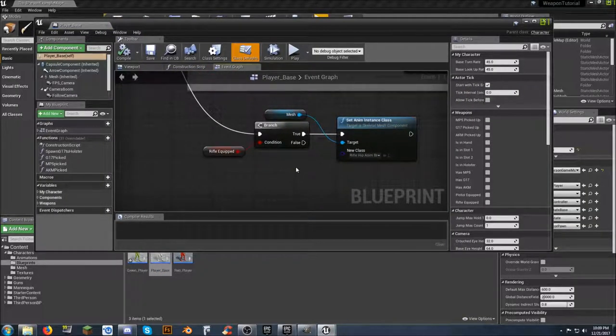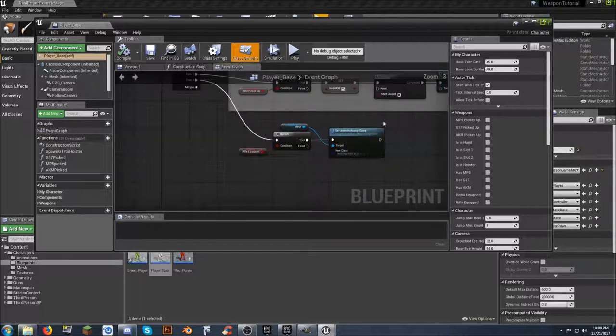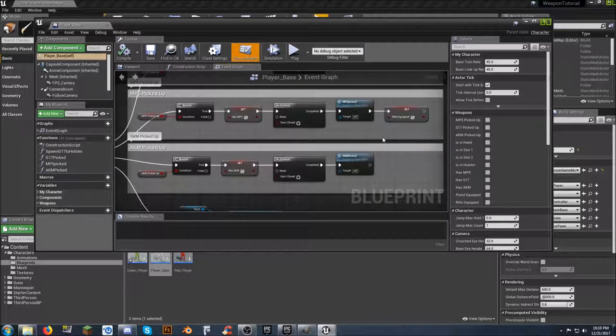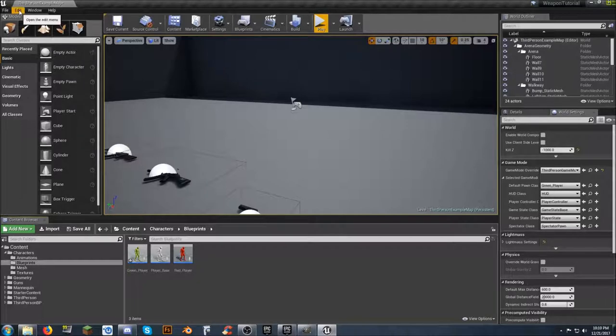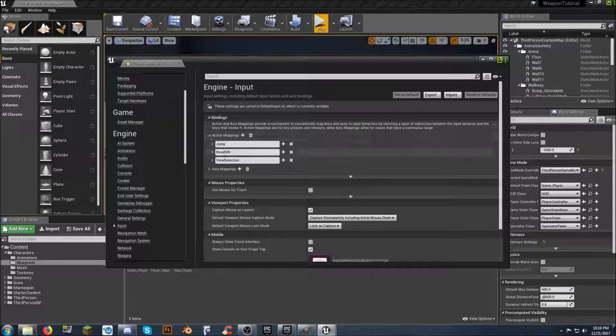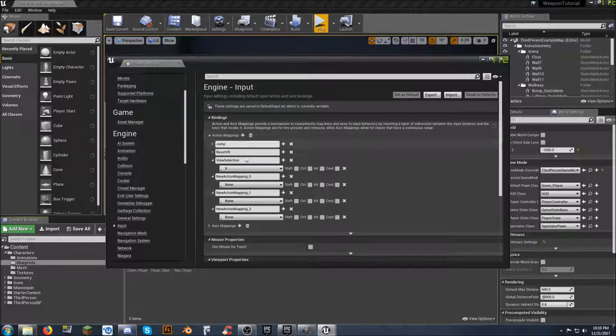We'll end up doing the same thing - I'm going to leave this open for now. Since we currently have it set up to automatically put the MP5 in our hands that's okay for now, but we'll start setting up weapon switching from hitting one, two, and three on our keyboard. Let's close that blueprint and go to Edit > Project Settings, scroll down to find our input, our action mapping, and we're going to set up three keys.